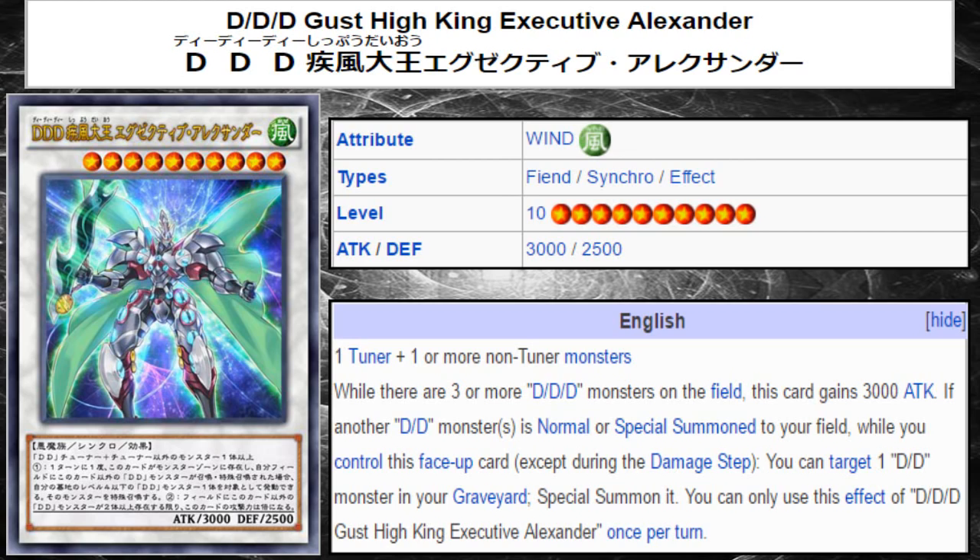This Alexander, being a level 10 synchro, while it is a huge, beefy monster when it pumps itself up to 6,000, it unfortunately doesn't do anything else. Sure, it allows you to trigger another normal or special summon to reborn a DDD monster, so that's really good. But unlike Executive Genghis, this card is not a stepping stone or combo piece — it's very much a finishing piece. You aren't using this to build your board; you are ending with this and then using it to build other parts of your board. That means you just allocated resources into this card for it to literally sit there and do nothing.